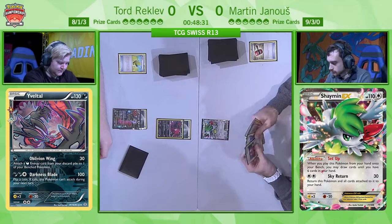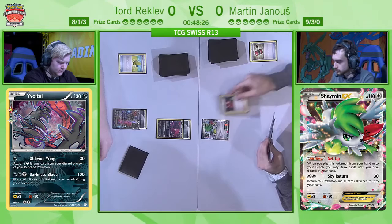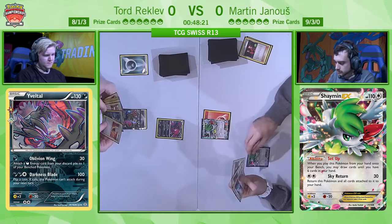First of all we see a Crushing Hammer, which gets a tails. We'll see a lot of flips today, especially in this matchup.